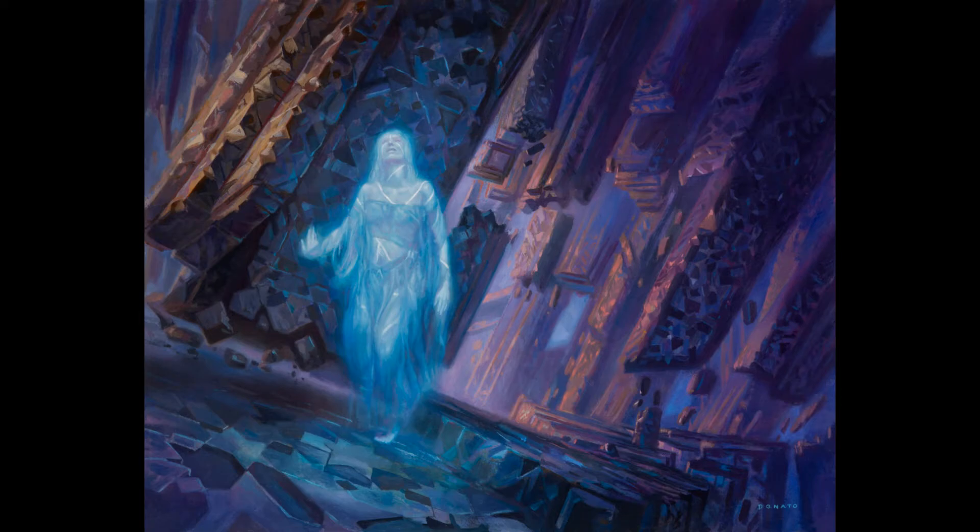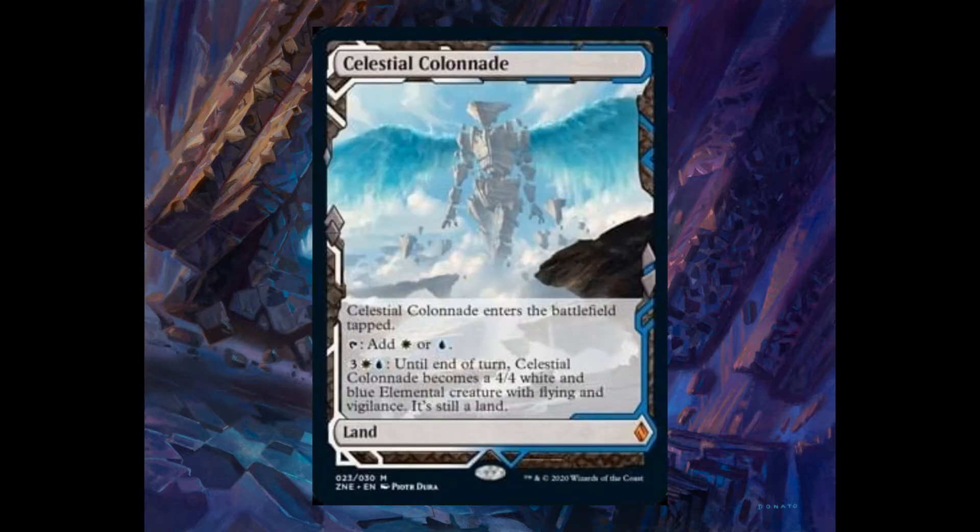Day two of the Zendikar Rising spoilers. We already know that Zendikar Rising will contain expeditions. They will come in the form of box toppers found in draft and set booster boxes, and two in the collector booster boxes. Ten out of these 30 expeditions will be the fetch lands, and the rest will be very strong lands. One of them is Celestial Colonnade, and the full cycle of the original Zendikar creature-transform lands will be available as expeditions in Zendikar Rising.